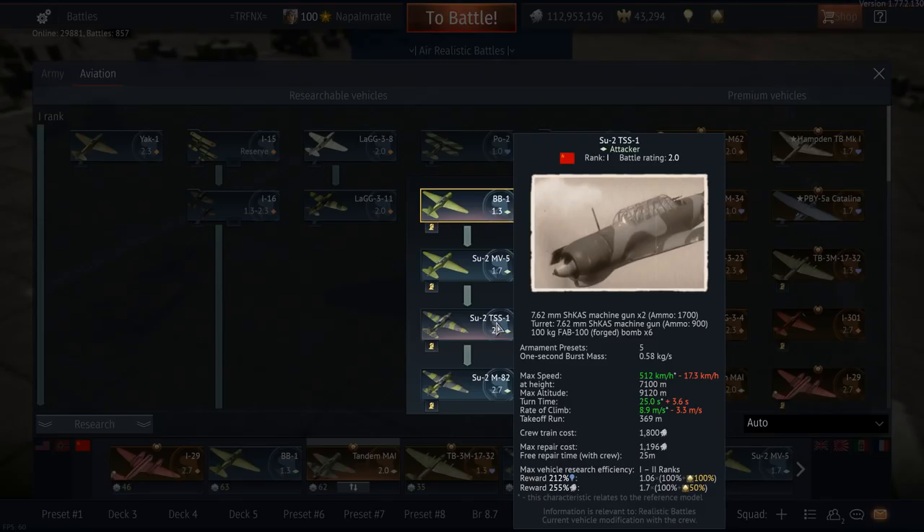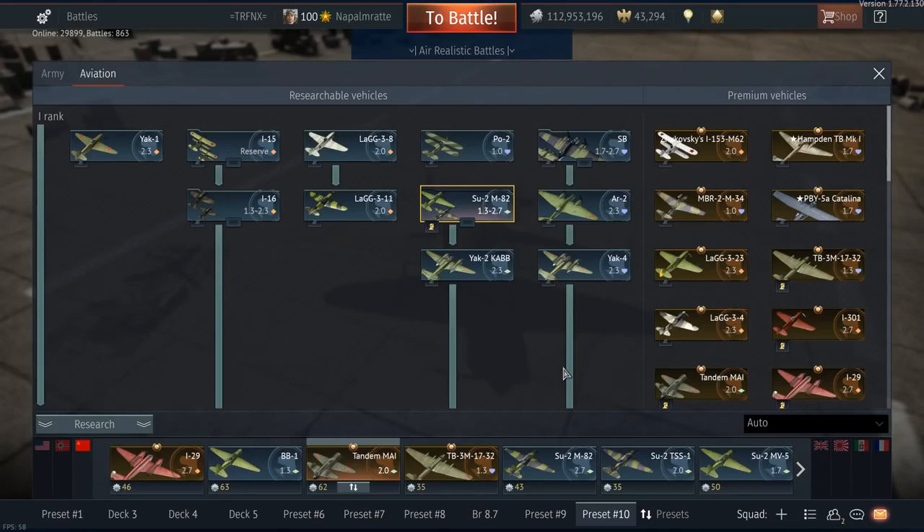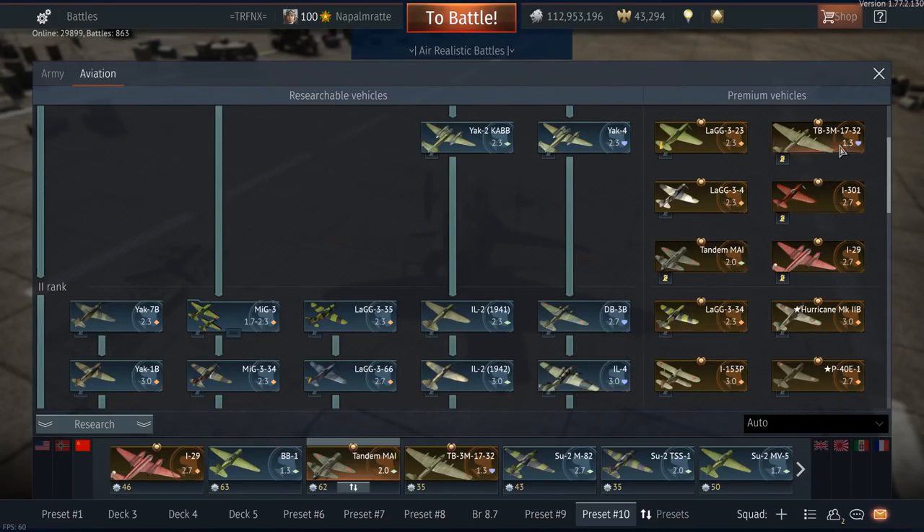The TSS-1 has less ammunition and fewer guns, but it still has a gunner and more bomb load at the same battle rating. So it's up to you what you choose — I'm not quite sure if some of them were removed at some point, but this is what I have. The Tandem MY is for me personally nothing but a collector's item.